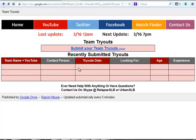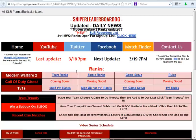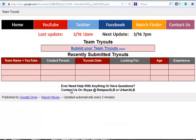To get to this area, go to our YouTube channel at youtube.com/sniperleaderboardog. This is our home page — click on this little link right here. This is where all our information is located: our ranks, news, everything. Look for something called 'Team Tryouts' — we might move the link somewhere else to make it look a little nicer. Anything with a line under it is linked to a URL, so just click it and it'll take you to this form.